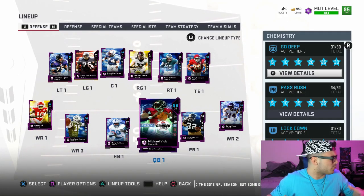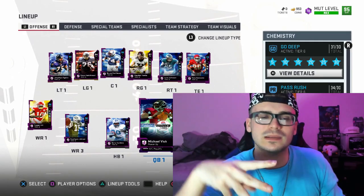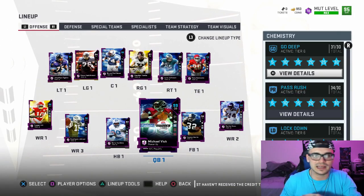With that being said, for Tyreek Hill, for the cheetah, for the human cheat code, can we go ahead and smack a big fat thumbs up? Let's see if we get 300 likes on this gameplay for Tyreek Hill.